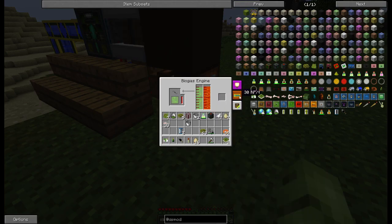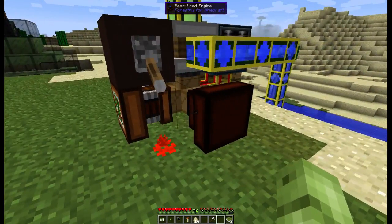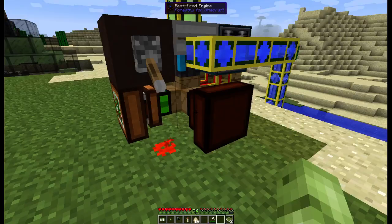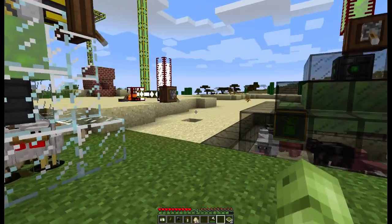These biogas engines put out 30 RF a tick. There is also a peat-fired engine being run off of gunpowder at 40 RF a tick — that's another thing this mod adds.